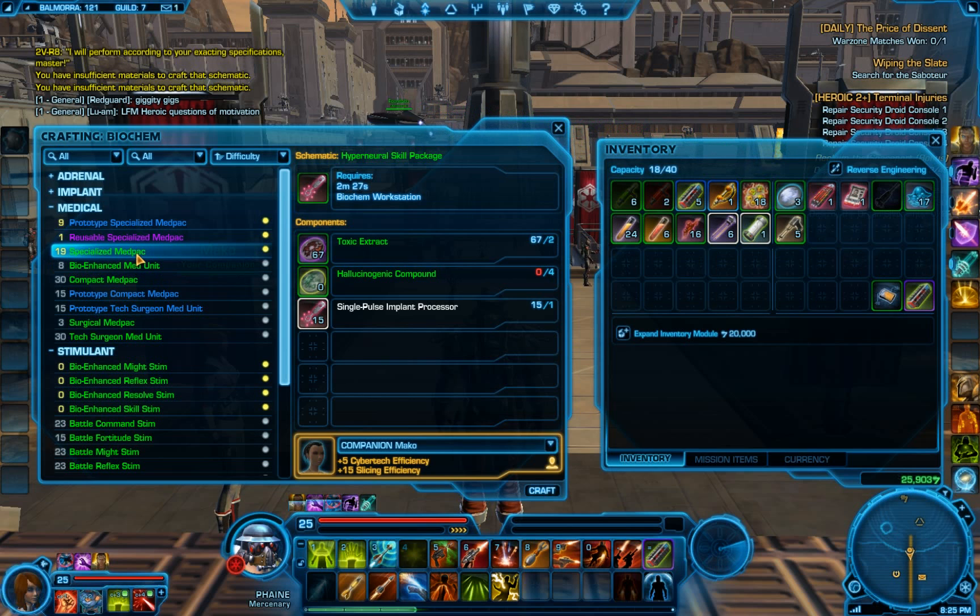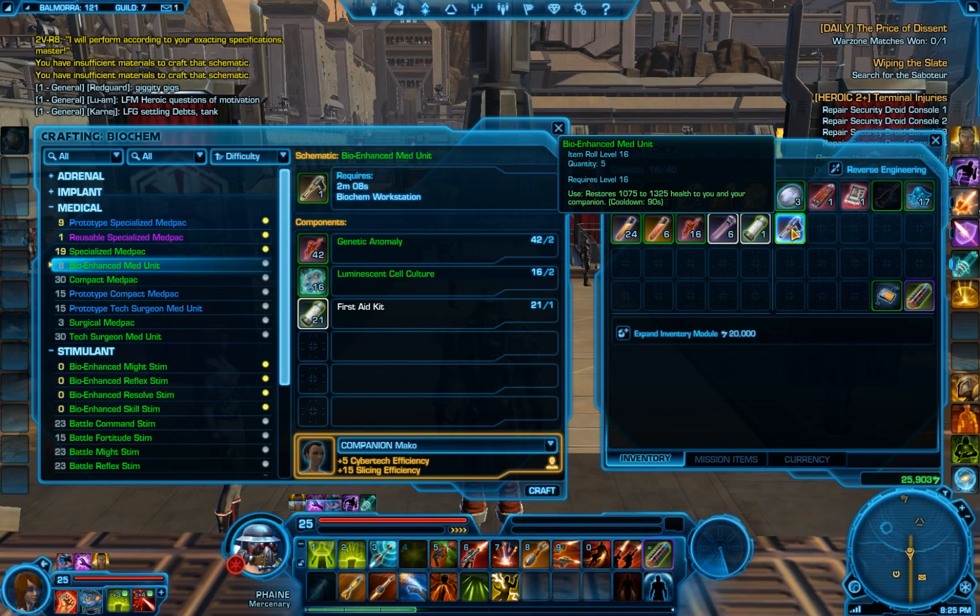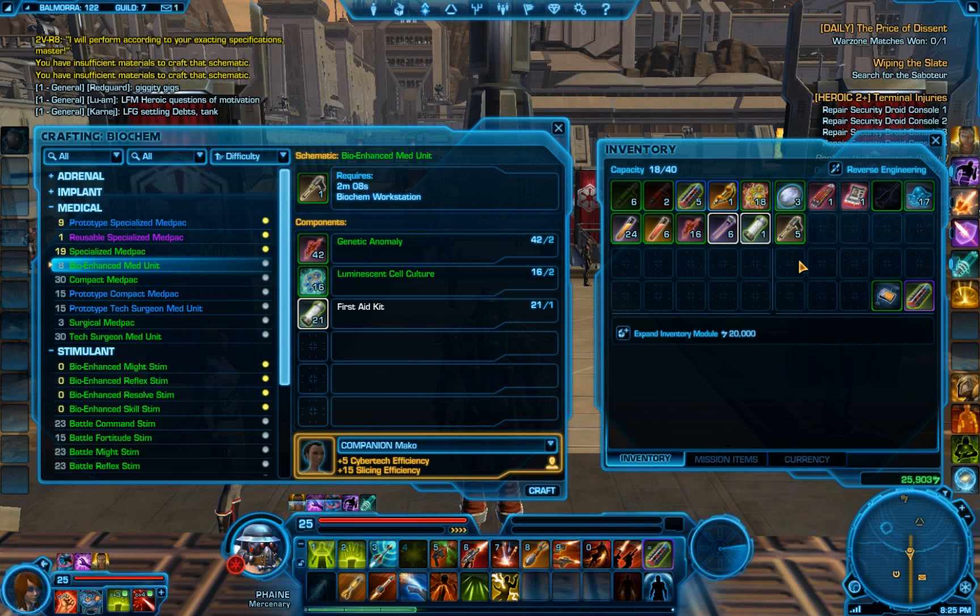Now as you'll notice here for Specialized Med Pack, I've got both the blue and the purple of that already. The way I usually go about upgrading these recipes is I'll craft five of the basic unit, which you can see right here, and then I'll reverse engineer it. That usually gives me the blue — it doesn't always, but it has a good chance of giving you the blue.